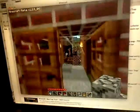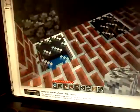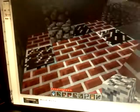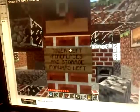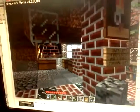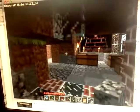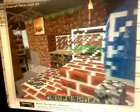Double doors in the front, bricks to make it look cooler, and then there's one painting. There's a fireplace, and then there's a little indoor waterfall with a big water system going through the ground. The sign on the wall says tower left, fireplaces and storage forward left. There's the storage. I got some reeds, made paper out of them, then made books, and a bunch of stuff.